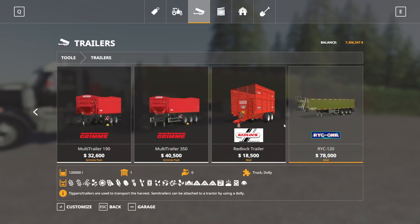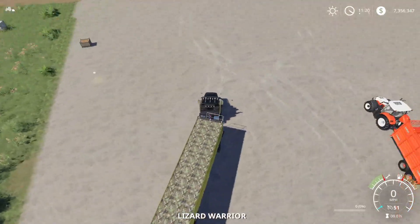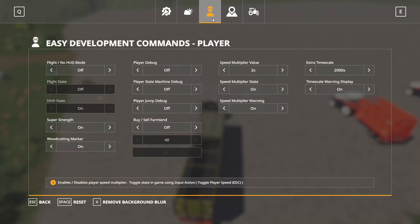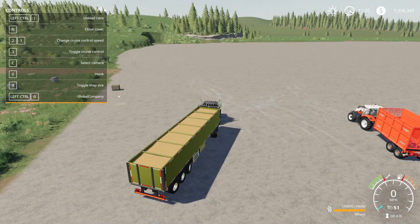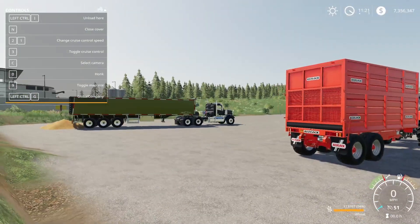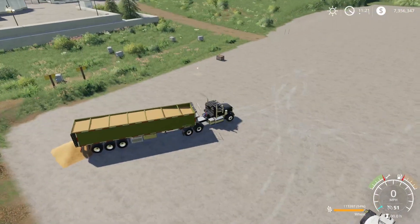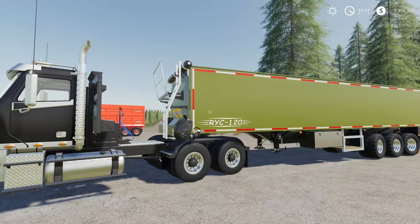That is the RYC120. I like the camo cover and the animation on opening it. We'll go ahead and fill it up with wheat — so obviously that's a ton of weight on there. Left Control I to unload. Nice animation on the door, and it doesn't tip back, which is fantastic. So I really like this — this is definitely going to be a new trailer for me that I'm going to use a lot. So yeah, the RYC120.